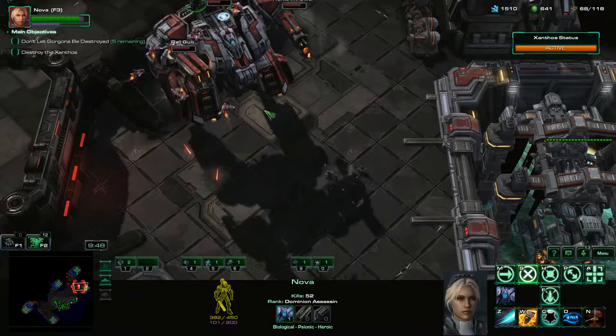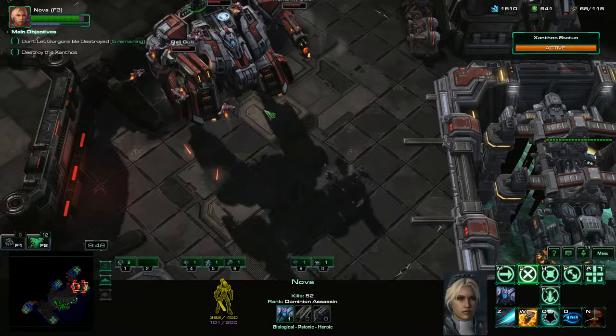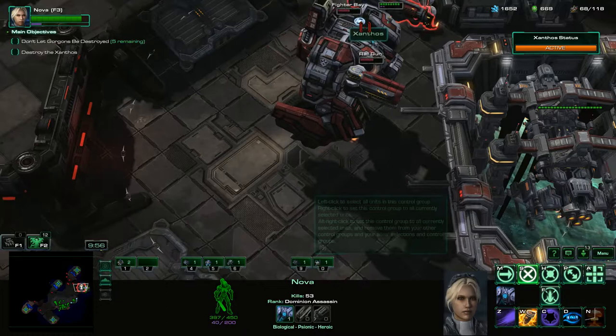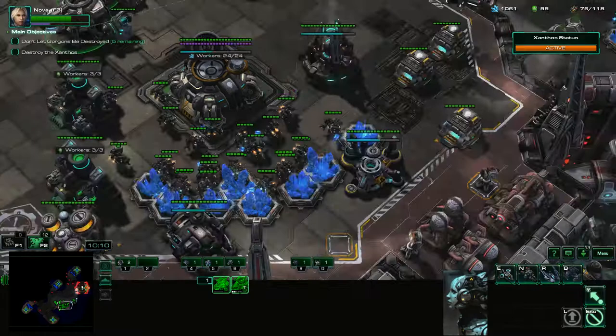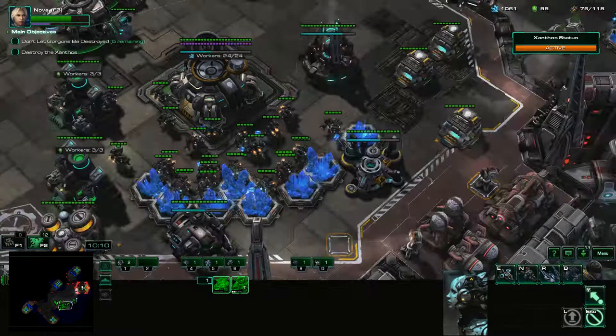Once these guys start taking too much damage, we're just going to tactical jump back. They are already taking too much damage — we'll use Fury of One ability now. We're probably going to lose this Gorgon, but that's okay. You don't need to keep all of your Gorgons, just as long as you can do as much damage as possible. Let's get these guys back up — they are out of range. We'll get our Fury of One ability used again.